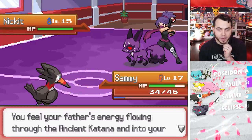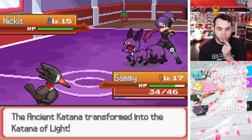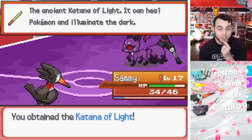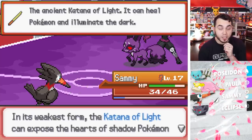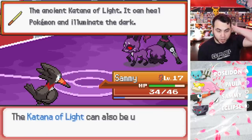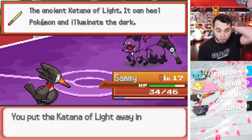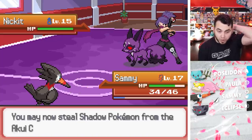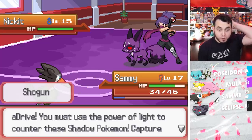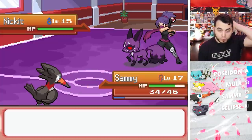And this big bright light — the Ancient Katana transformed into the Katana of Light! You obtain the Katana of Light — it can heal Pokemon and illuminate the dark. In its weakest form, the Katana of Light can expose the hearts of Shadow Pokemon and heal your Pokemon outside of battle. The Katana of Light can also be used to illuminate dark caves. You may steal Shadow Pokemon from the Akui Clan. ADrive, you must use the Power of Light to counter these Shadow Pokemon — capture their Pokemon and purify them for good.